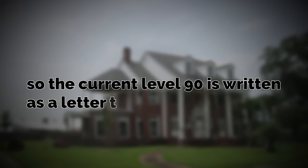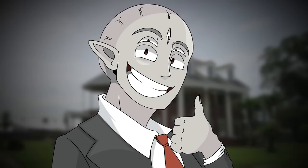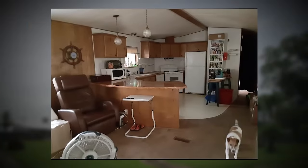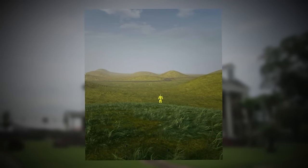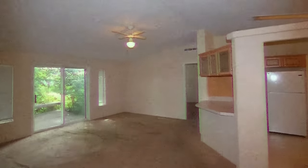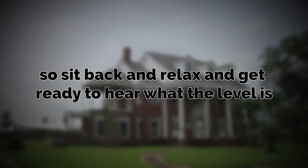The current Level 90 is written as a letter to a specific wanderer — in this case, you are the wanderer — and it's written as if you just got the level. So I'll be reading through the level as it's listed on the website. After that, I will get into the regular breakdown of what I think it means, and then I'll go over what it used to be before the remodeling company changed it and how this strange Backrooms exit ties into the whole thing. So sit back and relax.